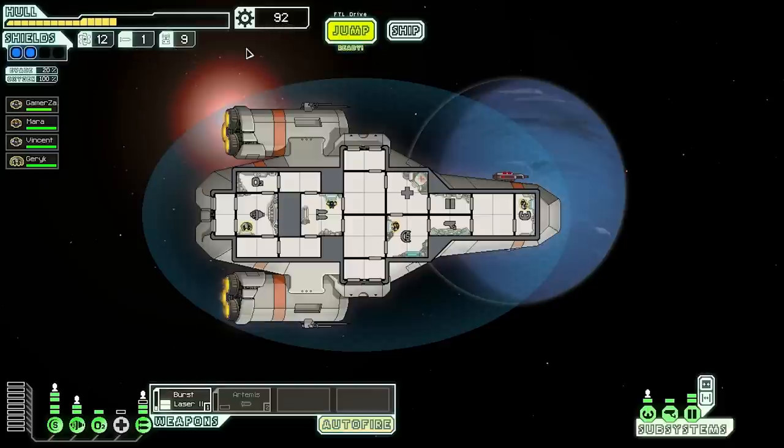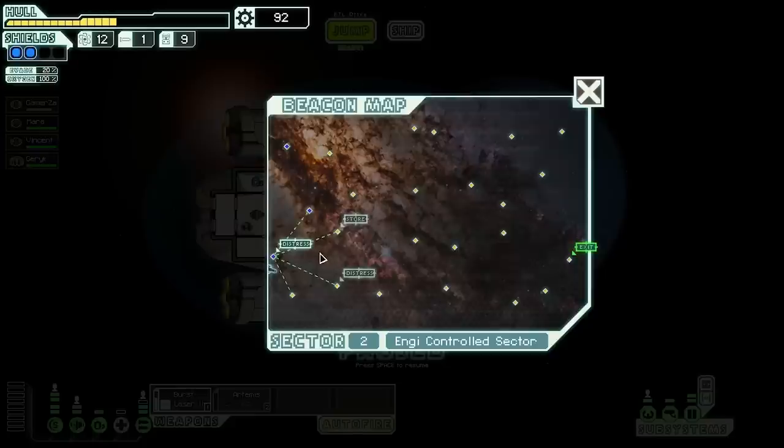We got a missile and 28 scrap — perfect! Now I want to save 80 scrap so I can get a drone module installed. Let's jump to the next location.